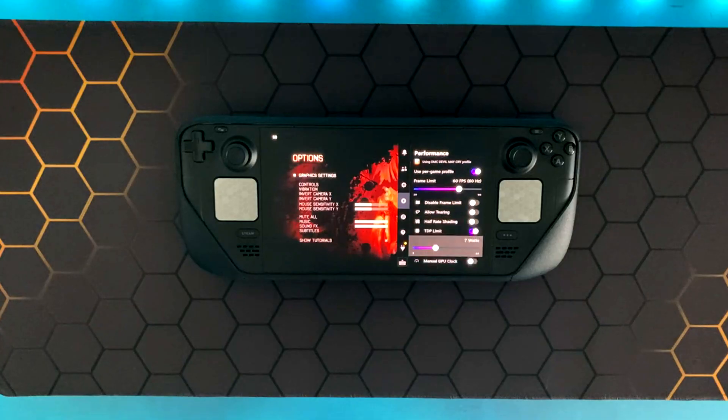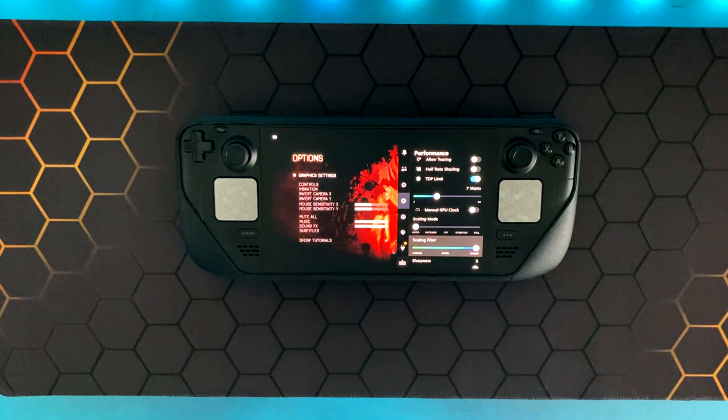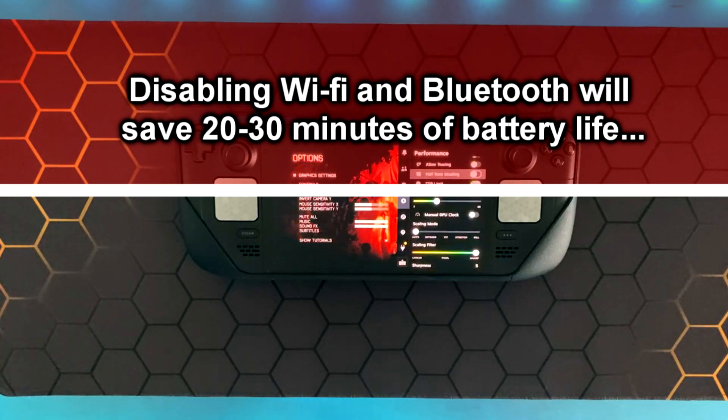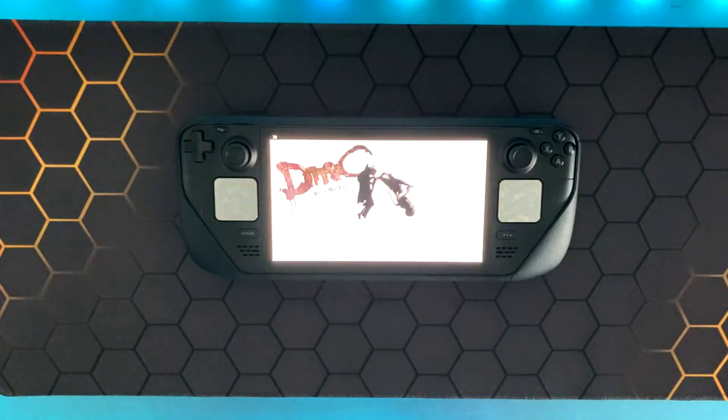If you want to save an extra 20 to 30 minutes of battery life, disabling Wi-Fi and Bluetooth will help. But for the majority of these tests and settings, I did have Wi-Fi turned on because some games require an internet connection on first startup, so you might not have a choice.